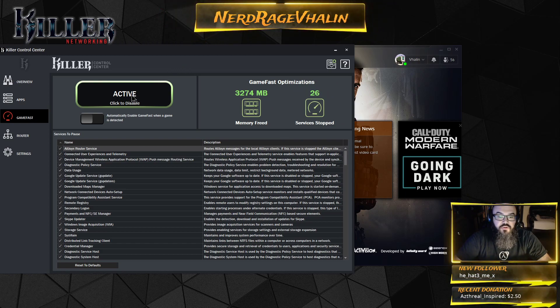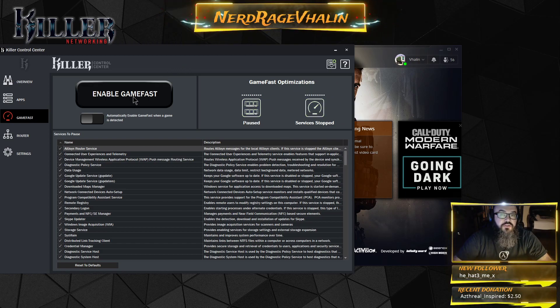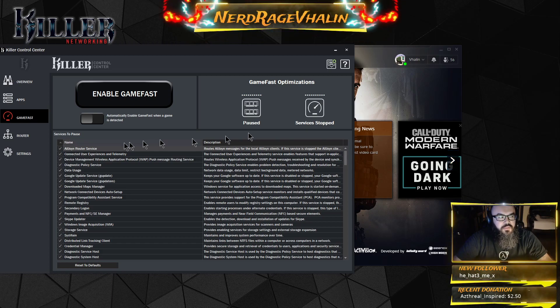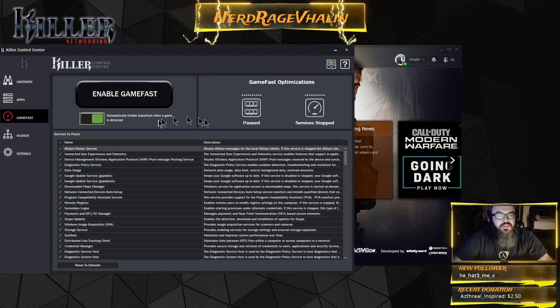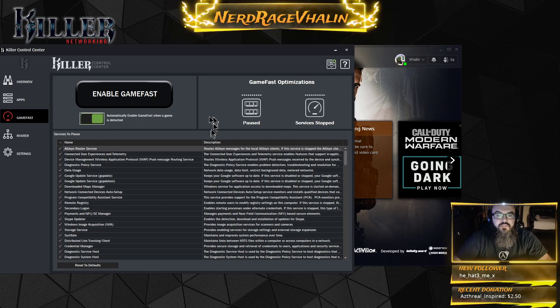Now I'm going to go ahead and turn it off. The reason why I turn Killer GameFast off is so I can show you how easy it is to automatically turn on any time Killer detects a game starting, and then turn back off once the game is finished. This button here automatically enables GameFast when it detects a game — that's all you have to click.